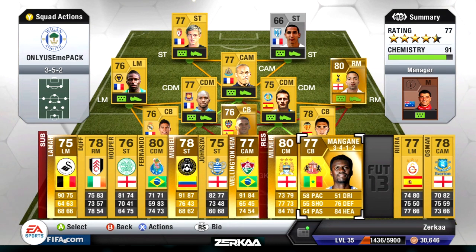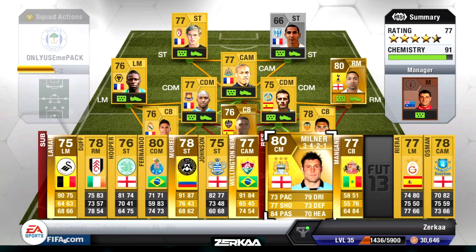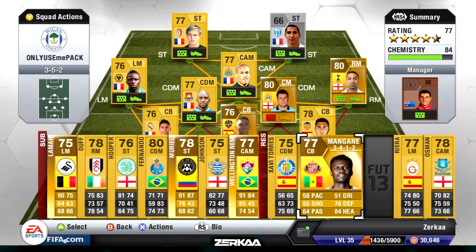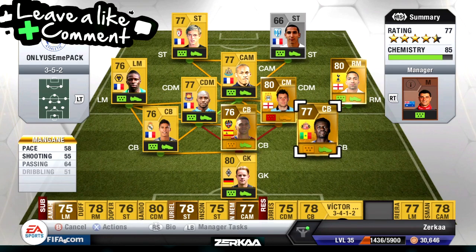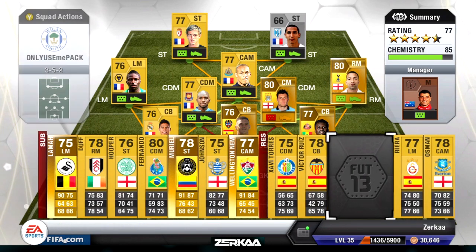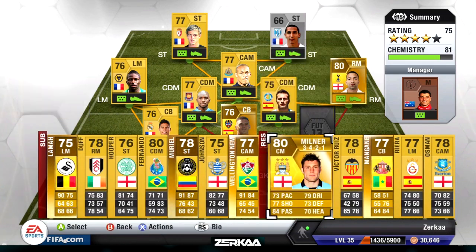There are a few things you guys suggested in the comments — some actually really good ideas. To improve my chemistry, I need to move James Milner to CDM, change his formation to 3-5-2, and place him here so he links up with Aaron Lennon, Goufran, and Diara because they're all playing in the BPL. Lennon's obviously English as well as Milner. Then I go and put Mangane in defence here and he'll link up with them too as they're both in the Premier League. I haven't got the coins to do more than that right now, so I have to currently play with the side I've already got, which has good chemistry anyway.